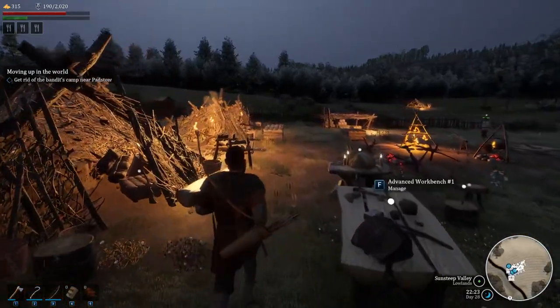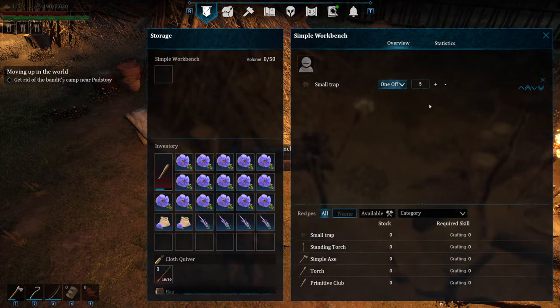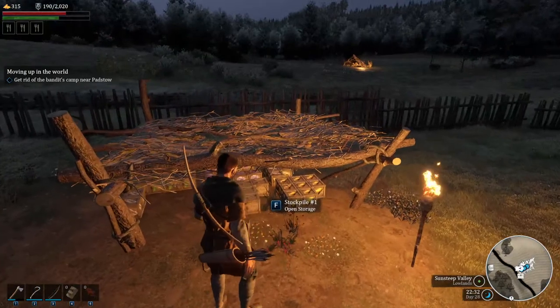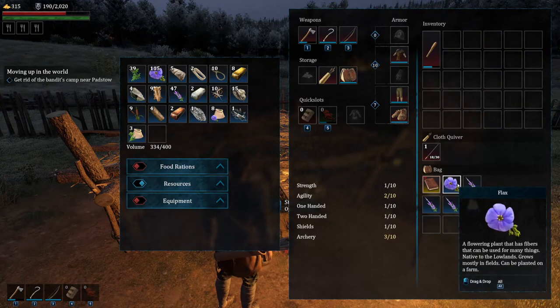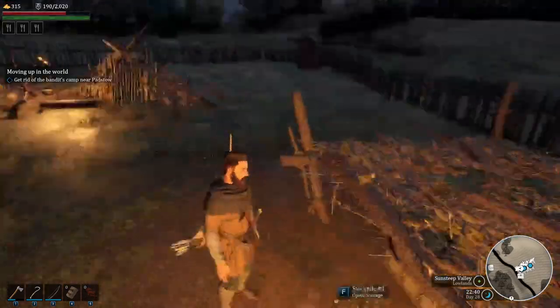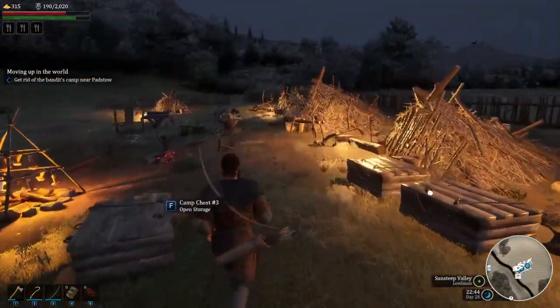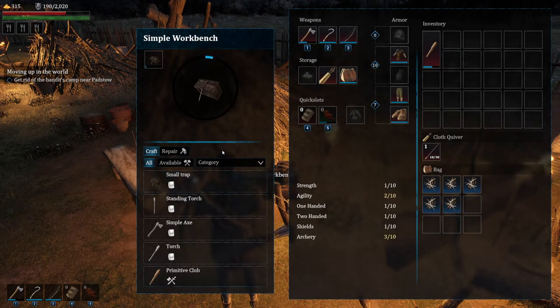We'll get down here, I'll make some traps because I know a couple of them are broken. Just need wood for this one, so I'll get rid of some stuff. Do we have any wood in here? Yeah, we've got some wood. Takes a bit of time crafting this stuff yourself, but everyone's headed to sleep by the looks.